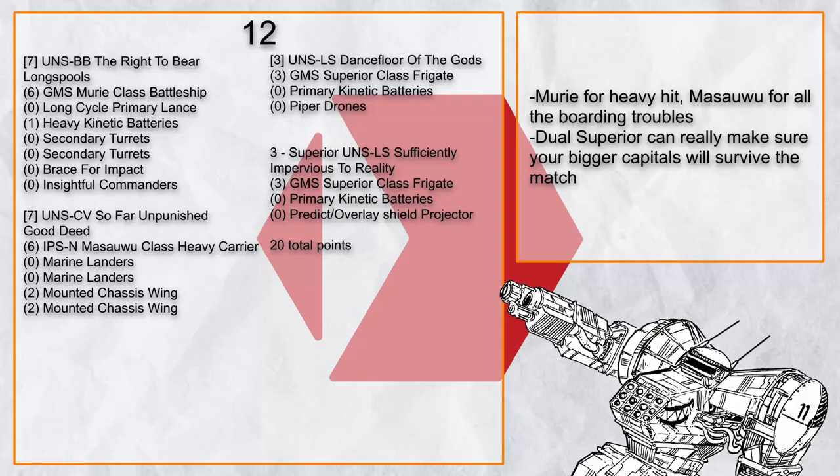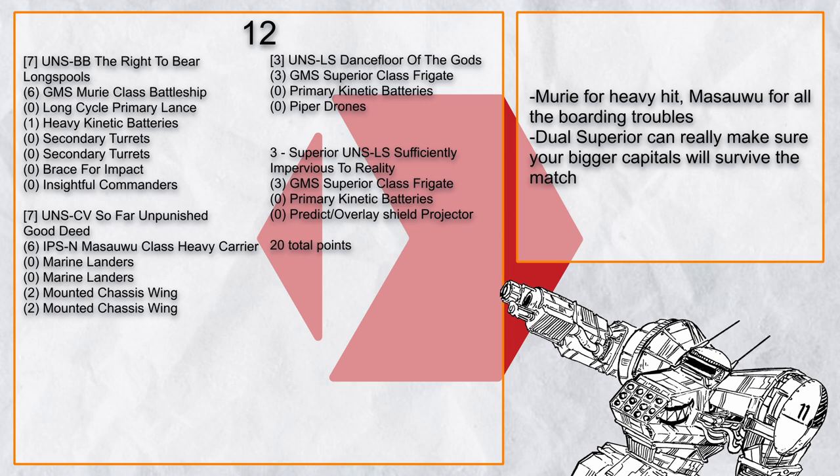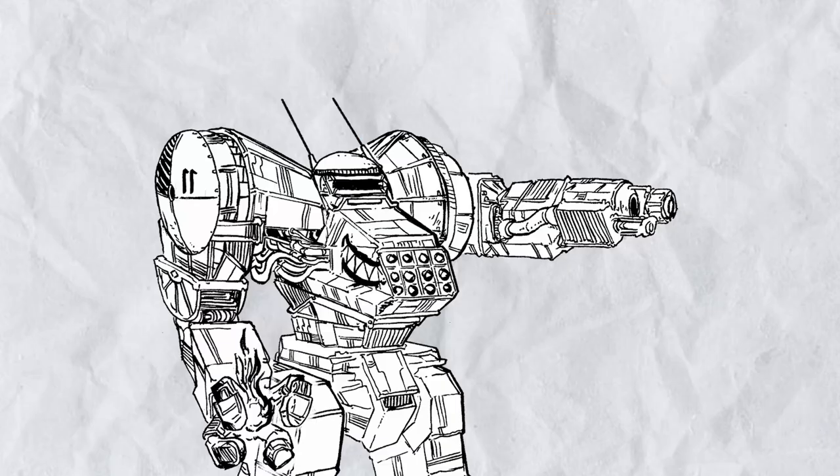For the last build, the Muri flagship can take a beating, and this battlegroup also comes with a Masawu that can throw all the boarding units around like crazy, ensuring that almost every single enemy battlegroup will get boarded at some point — very painful for them. This battlegroup also comes with two Superiors to make sure the battleship and carrier don't die too early in a match. All in all, a simple and effective build.